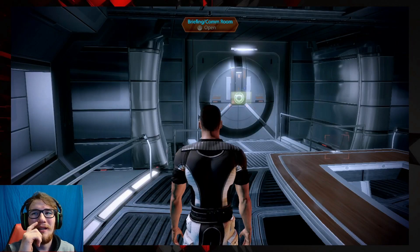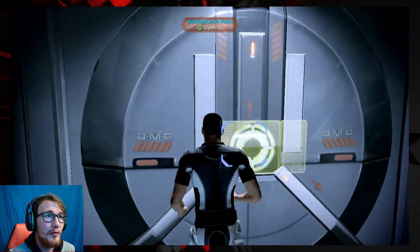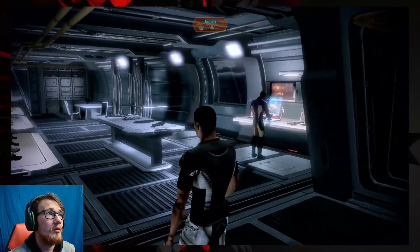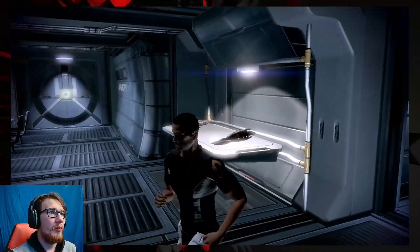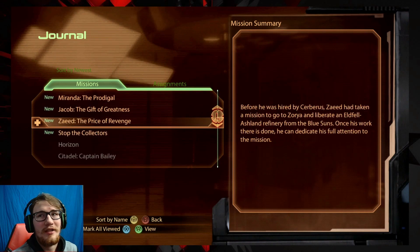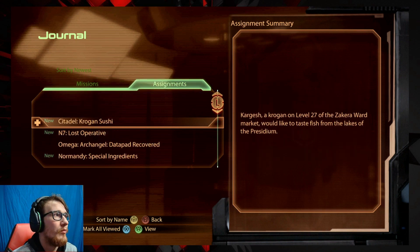Hello everybody and welcome back to Nick Plays Mass Effect 2. So we finished Horizon, and now we've got a bunch of quests to do. Let me show you — in our journal we can do a bunch of different things, and the very first one is something I'm going to do probably first.